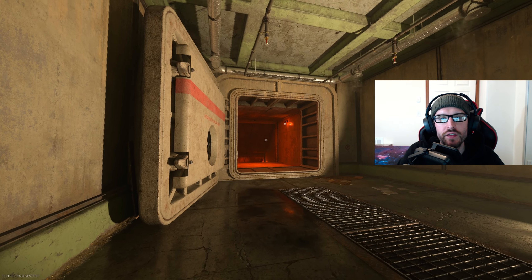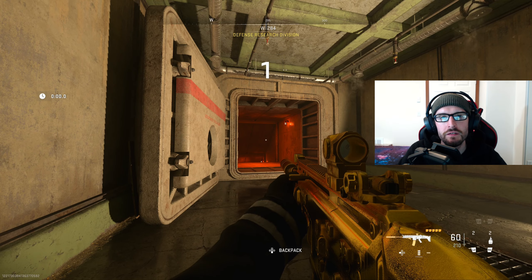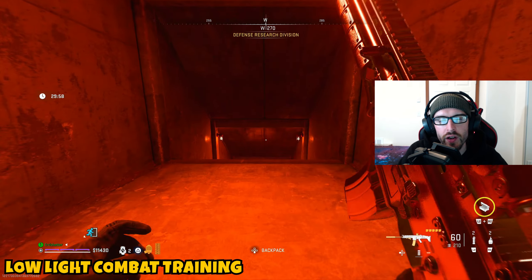What's up, what's going on Legends? Welcome back to the channel. In today's video, I'm bringing you guys a quick mission guide for the Tier 2 Crown Faction mission here in Season 4, known as Low Light Combat Training.